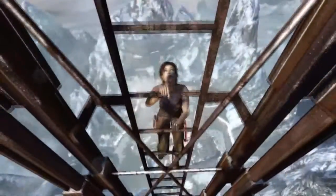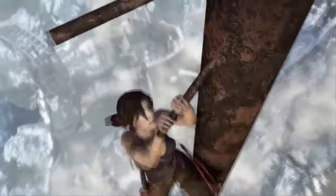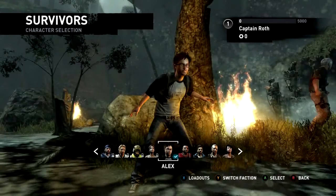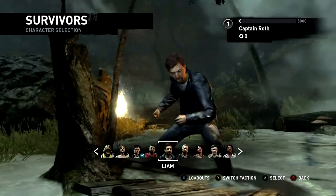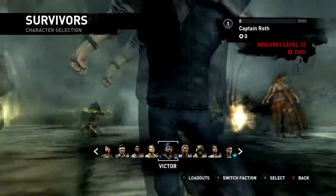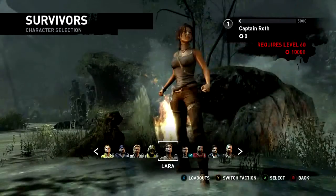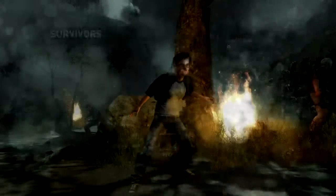Lara will be a special character. What we wanted to do with Lara Croft is make her special, so anybody who unlocks her knows they will be the center of attention. You have to reach the maximum level, which is 60, and spend a lot of in-game currency to unlock her. So when you get into a game, other players will be like, oh my God, this is Lara Croft — we need to take her down now. It's putting you in the spotlight and giving you that special aura.